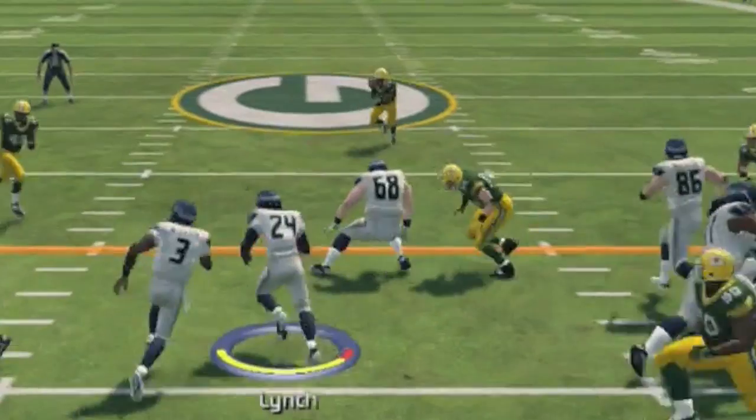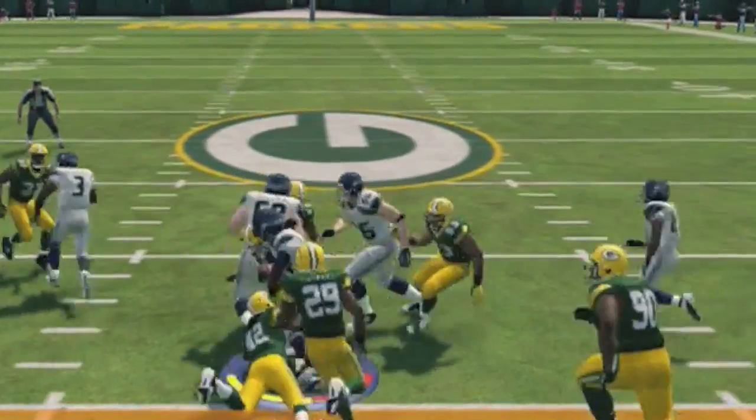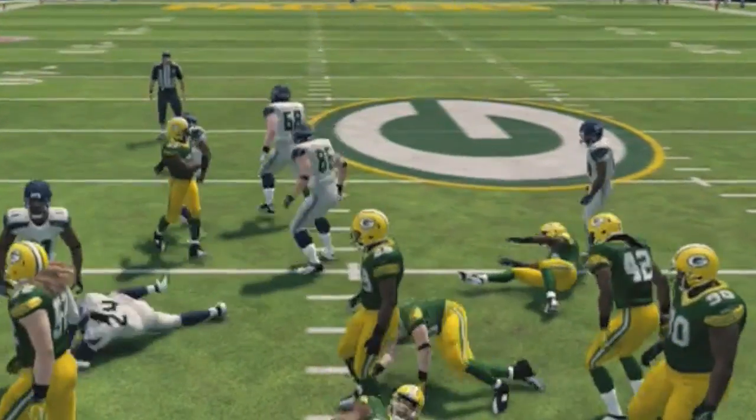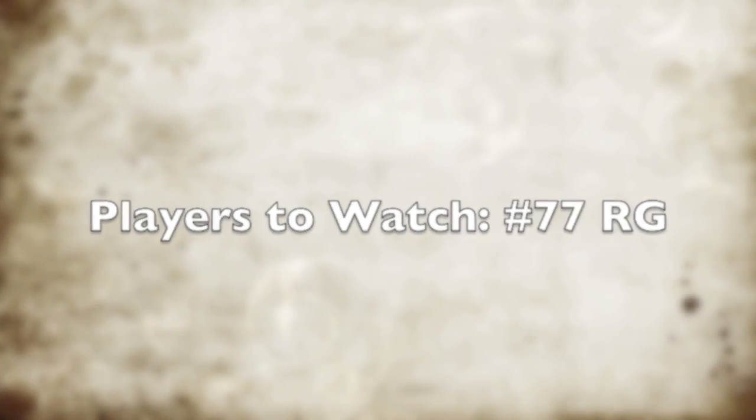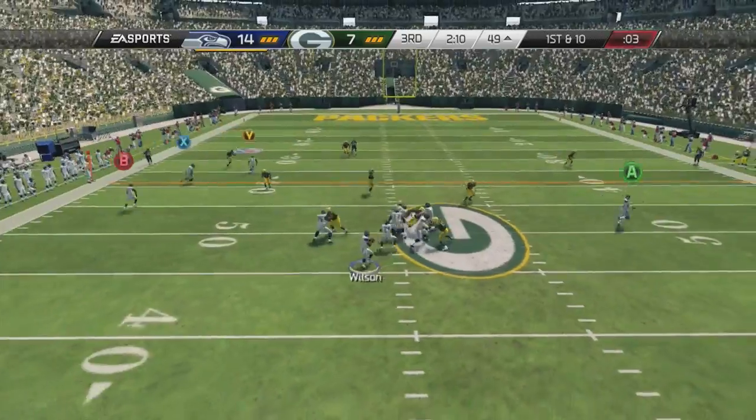And this happened a couple of times — you see Russell Wilson running upfield immediately and trying to pick up a block, and he actually just blocked that guy pretty good, even though Lynch is in the process of being tackled while he's making that block. So it looks like you're going to be getting some help from your quarterback on option plays.